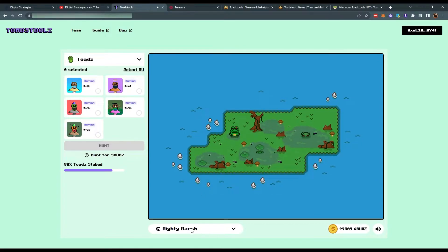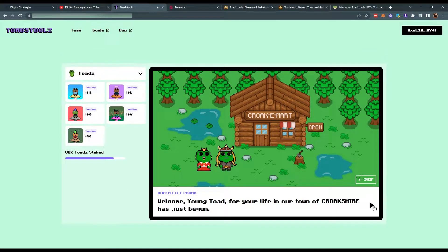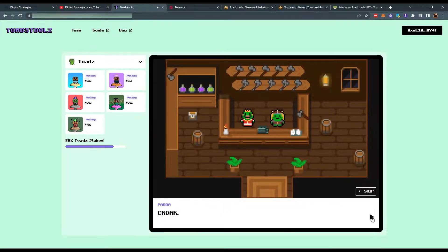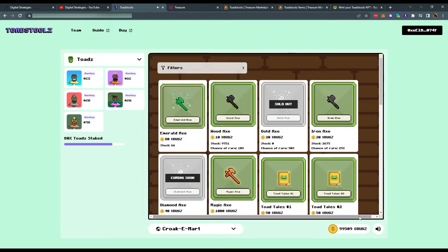When we collect enough bugs, we can proceed to Croak Emart, which is run by the two sisters of Croakshar: Queen Lee, the town elder, and Pada, the toadsmith. We can use our hard-earned bugs to buy equipment such as axes — well, only axes for now. But the team says there will be more to buy in the future.